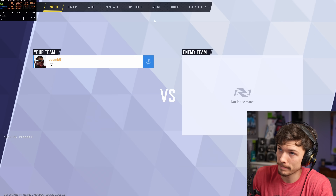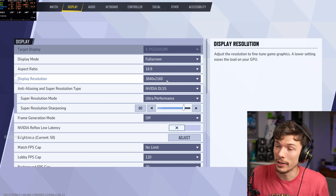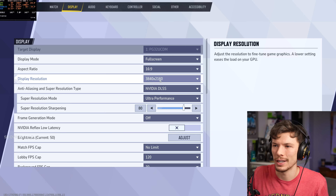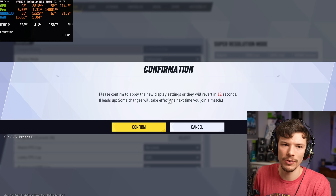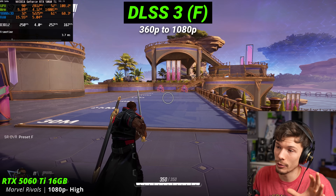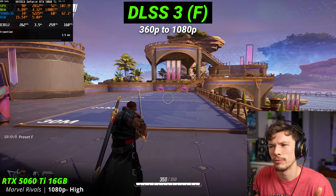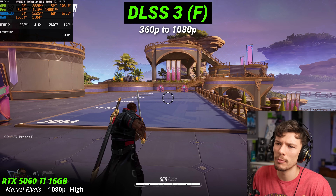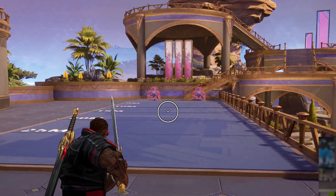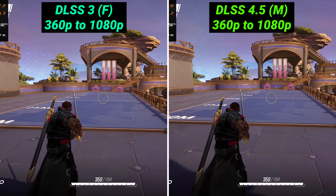I just hopped into Marvel Rivals. We're already on ultra performance DLSS on the F preset in the game. Let's go to 1080p ultra performance upscaling and see if it can even make a usable image. This is an Unreal Engine 5 game — why did I pick two UE5 games in a row? The entire image is still breaking down, but this is DLSS 3, not 4.5.